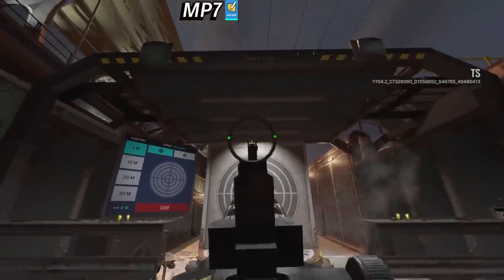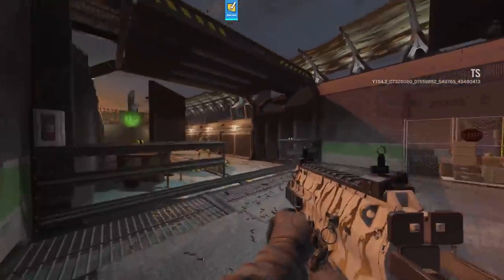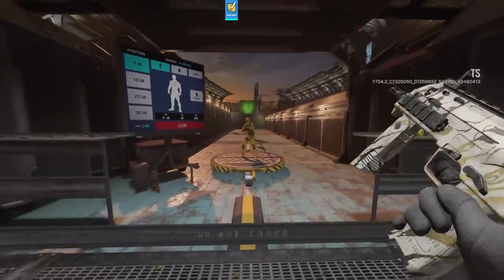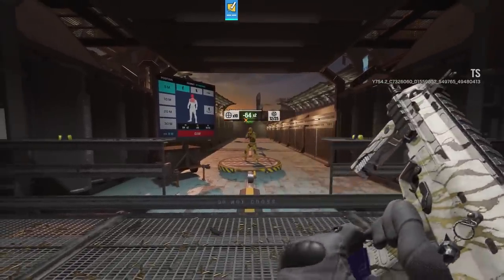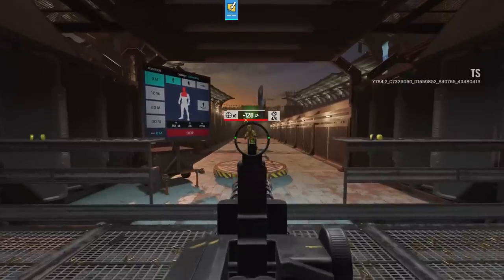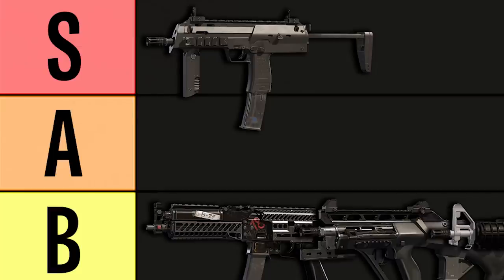I promise not every weapon in this list is going to be B tier. Finally, we're getting above average rate of fire at 900 rounds per minute in the MP7, and the best part about this high rate of fire is that it's on a weapon that's easy to control. It actually has a good damage curve too — four shots to the body to kill any armor type. It has a standard-sized mag. It's a laser beam with a high rate of fire. There isn't really a single thing about this weapon that's particularly bad, and it does at least good in every category. The MP7 is an S tier weapon in my book.